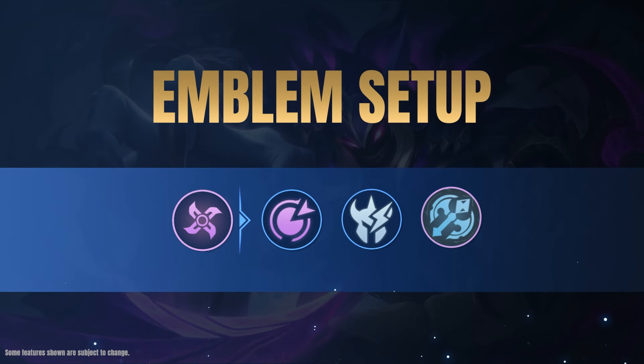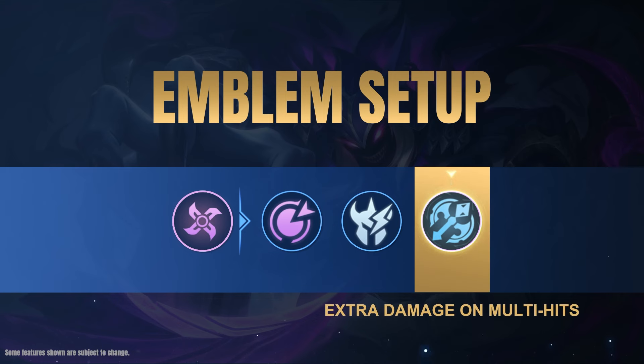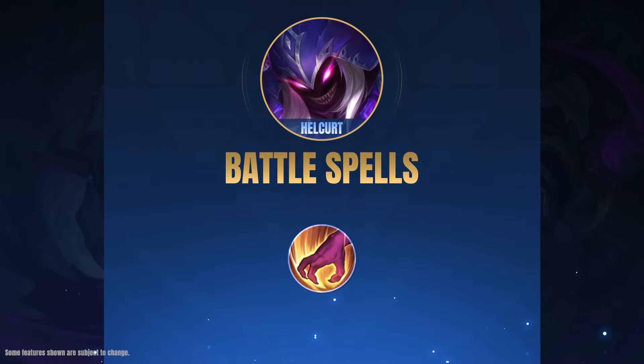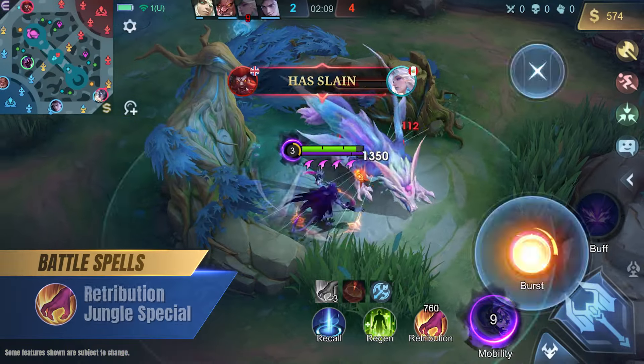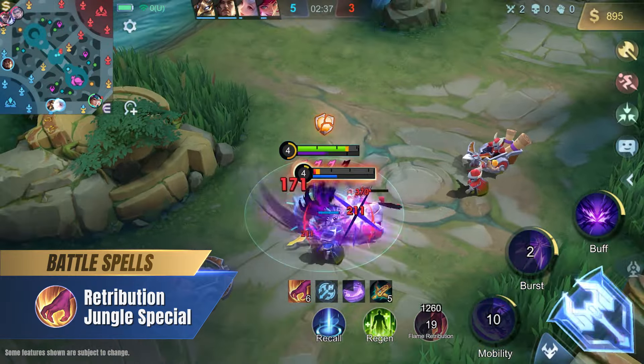We recommend this emblem setup for Hellcurt to focus on his jungle efficiency and burst damage. The damage from Hellcurt's second skill can quickly trigger Lethal Ignition's effect, while his passive works really well with Seasoned Hunter for fast jungle clears. Hellcurt's skill set makes him an excellent jungler and ganker, so we recommend taking the Retribution battle spell.